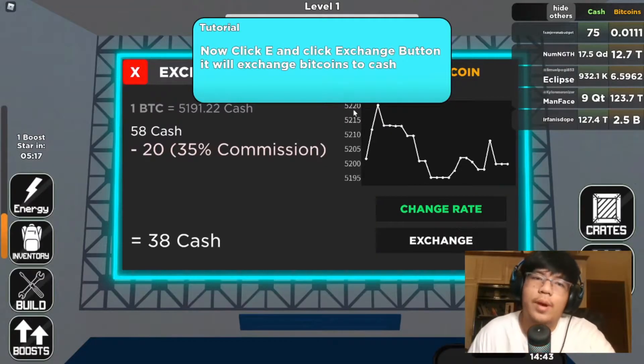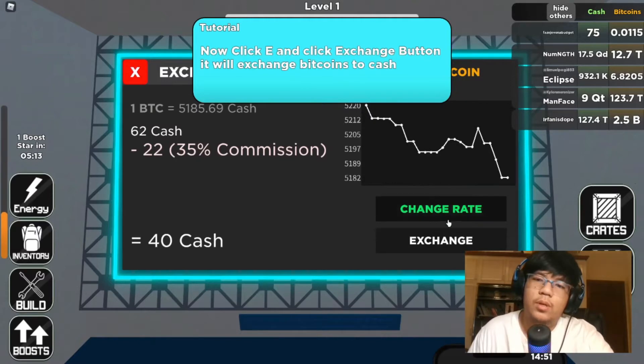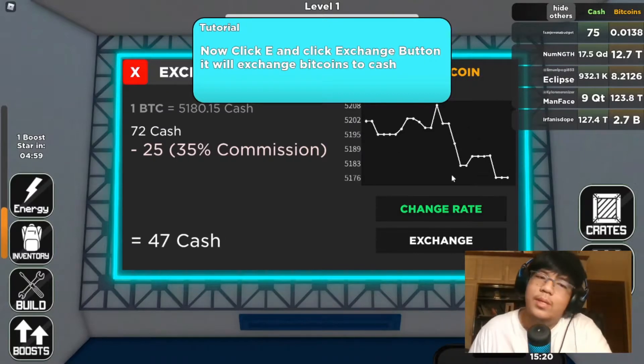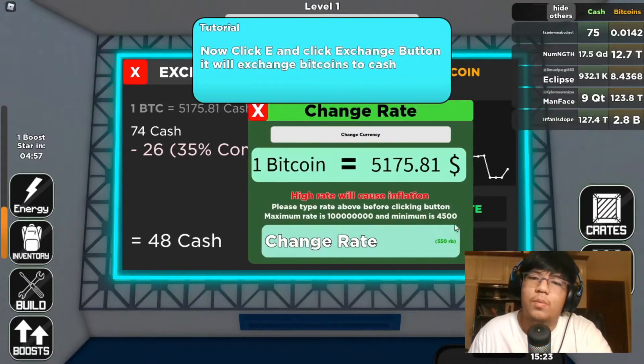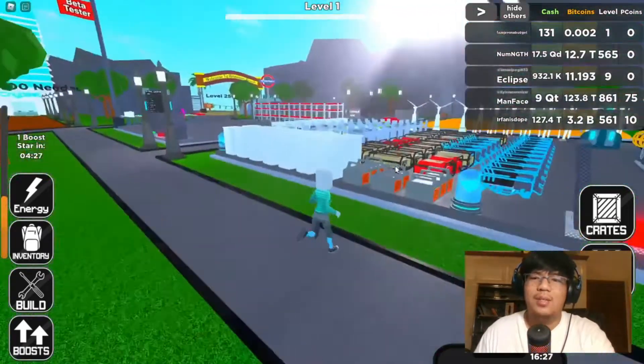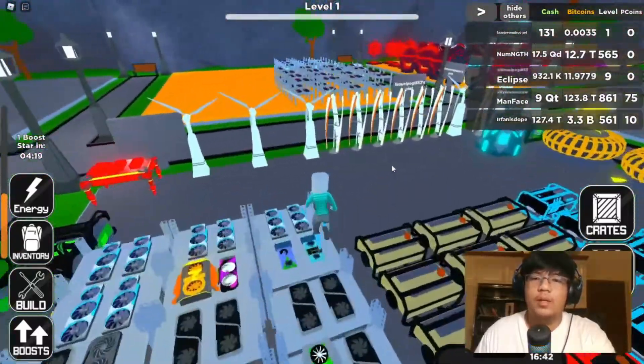Click E and click the exchange button — it will exchange the bitcoin to cash. It looks like it's all the way down, but we just need to earn the bitcoins. One bitcoin equals five thousand dollars. The tutorial kind of sucks.